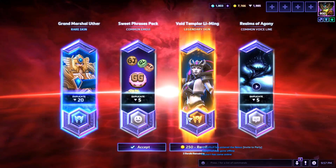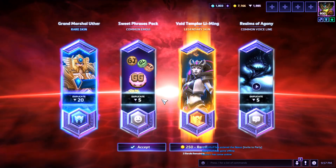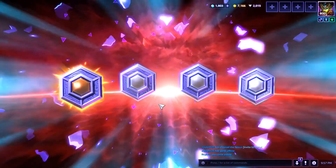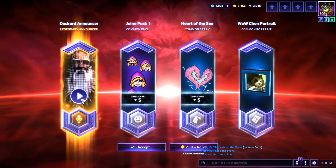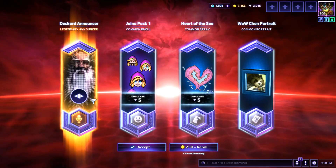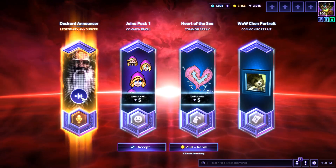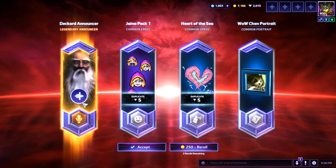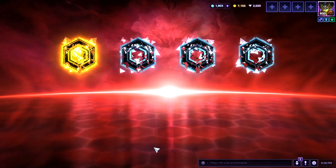Legendary Void Templar Li Ming skin — she's like pale with a Protoss look. I'd have to see that one in full form. Then another legendary back-to-back — no way! You just got the Deckard Cain announcer! 'Let the battle begin! Heroes slain! Ready yourselves warriors!' It's like your grandpa's telling you to play games. I don't know what it is about Deckard Cain, but he really appeals to me. I didn't play Diablo a ton, but we are keeping that one for sure.